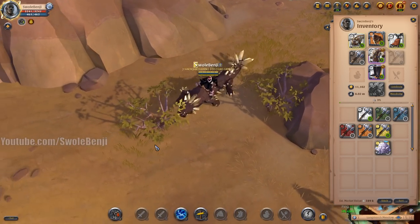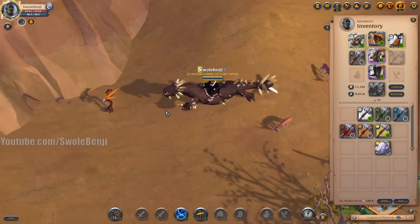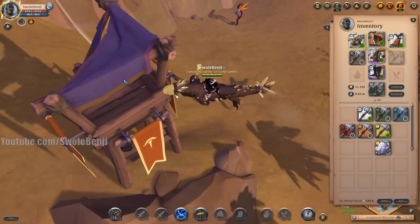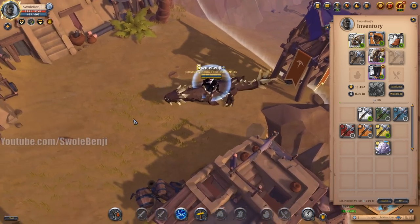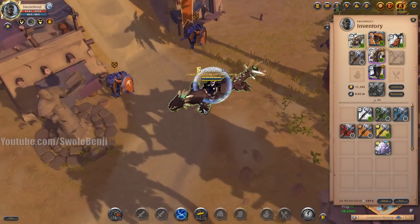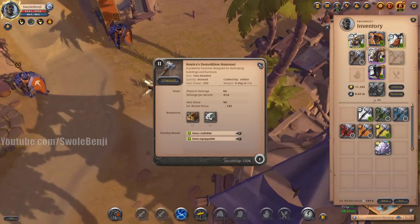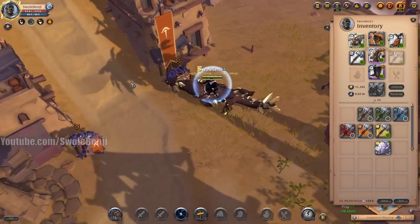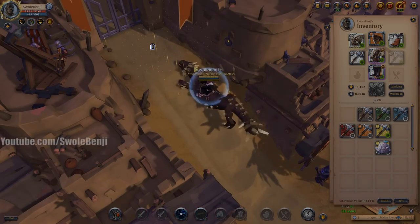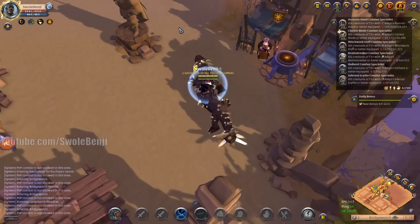Anything that boosts attack speed or your own damage will let you break buildings slightly faster. I'm not sure whether an Arcane staff's damage buff stacks with hammer hits — I don't have a friend to test that. Hopefully this helped you understand demo hammers a bit more. You'll see lots of decorations in black zones, and players use them to block pathing and force enemies into patrols.